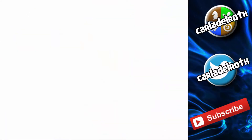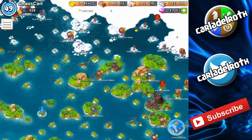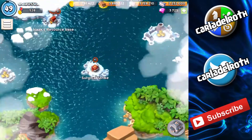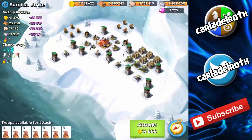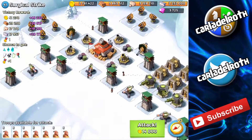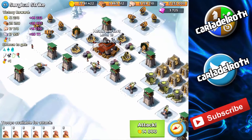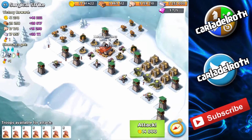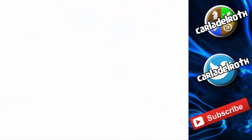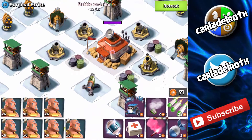I've scouted out a new base called Surgical Strike, a classic NPC map that is only level 41 — 19 levels less than the last NPC base. This is an HQ 13 base. I'm up for a challenge — what if we could hyper barrage this HQ?